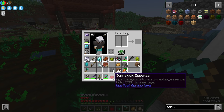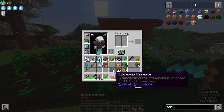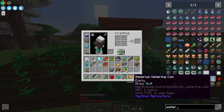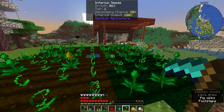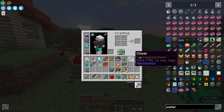I roughly did the math - we need about 200 inferium essence to craft one supremium essence. What I would like to do is convert all of this farmland to supremium farmland, get the highest tier watering can - a supremium watering can - or at least an imperium watering can that we could put in the middle of this 9x9 farmland plot. Then get some more of these growth accelerators underneath, just enough to quickly accelerate our inferium essence growth.